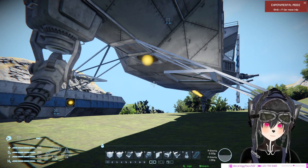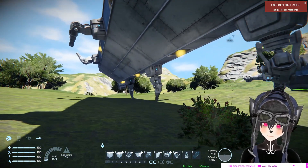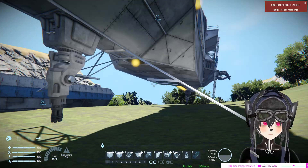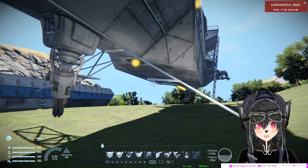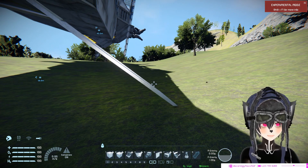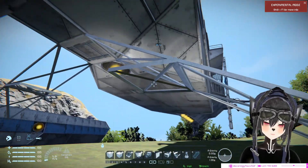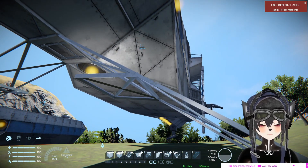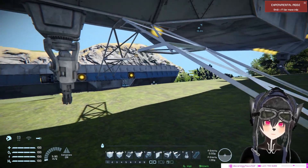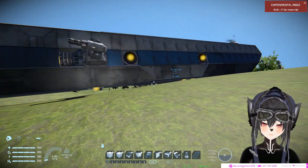This type of landing gear is good if you have stuff underneath your ship at the bottom, like turrets, connectors, and so on. You can also extend it for as long as you want — so if your ship is taller or wider, you can always extend it. And as I said, they are very cheap, very expandable, and easily replaceable.